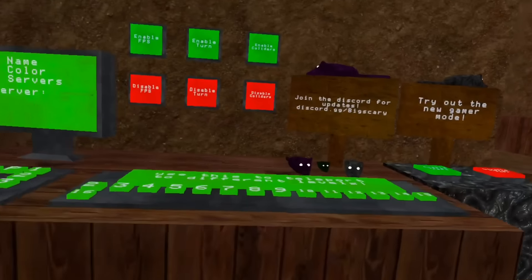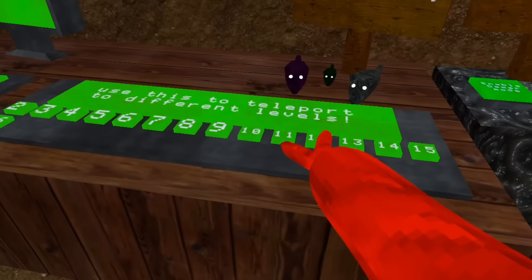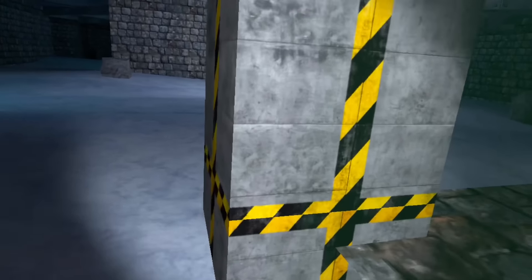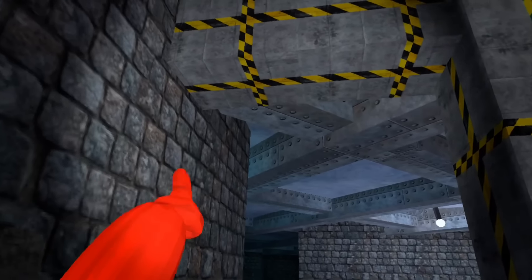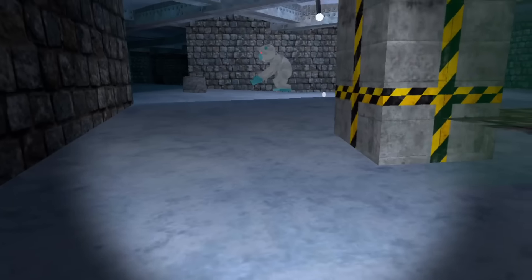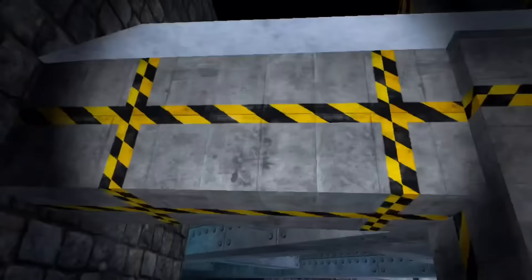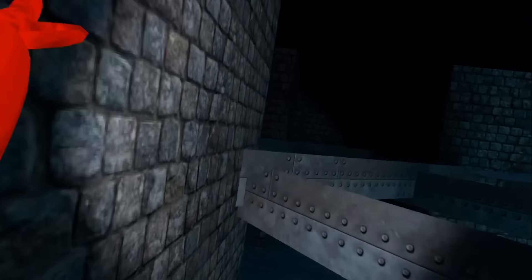For level 12, do the boundary glitch as always, then come over here and take your arm out. You used to be able to jump there but Shrek patched it and added a 'you broke the rules' message up there, then for some reason took it away — so now you can just go up here. It's pretty cool up here.